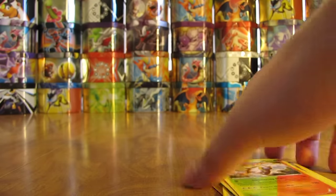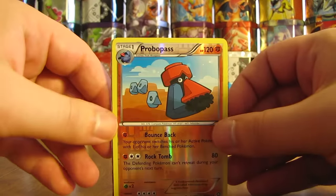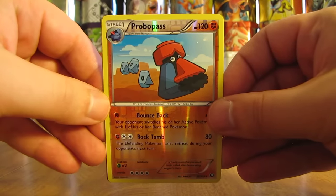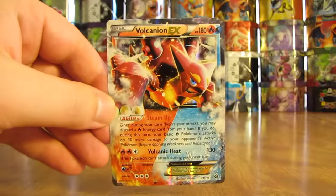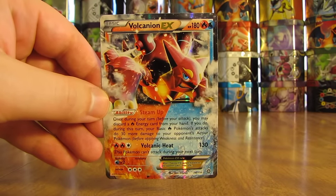Still happy with my pulls overall. Pulling that Volcanion EX definitely made my money back, if I were to actually sell any of the cards. Here are the two best cards I pulled: Probopass Rare Reverse Holo, and then a Volcanion EX — dual type, Fire and Water.